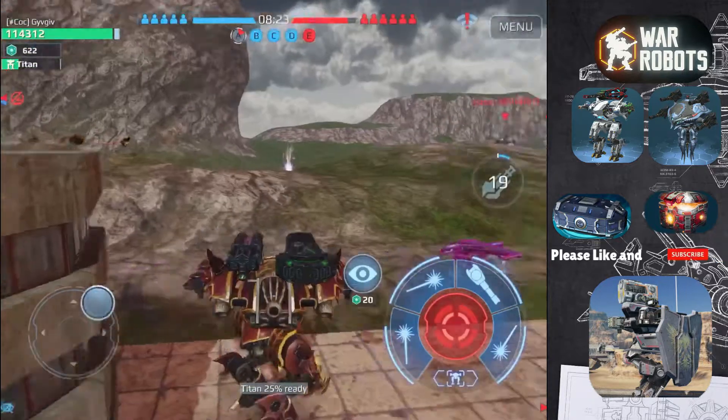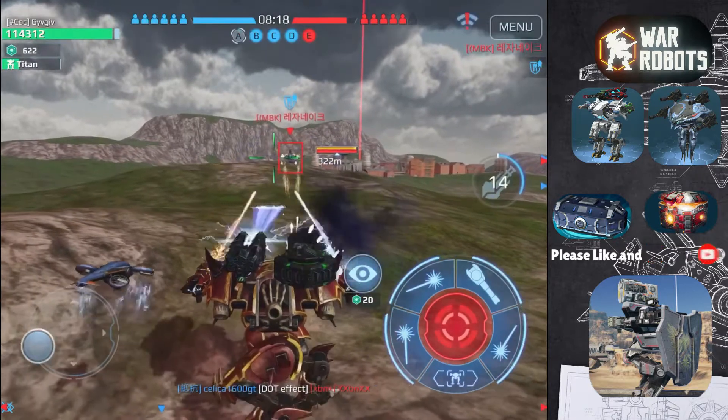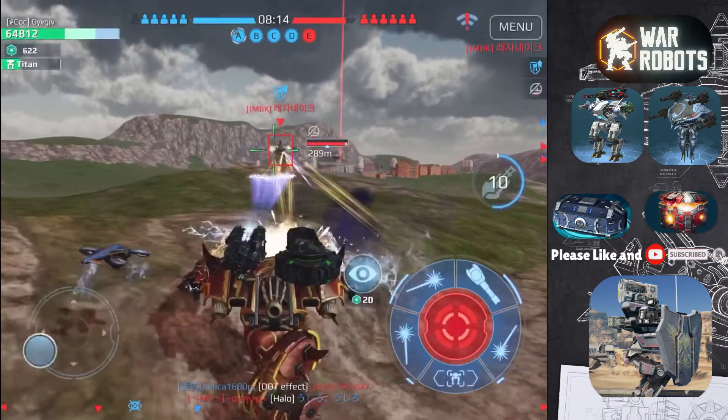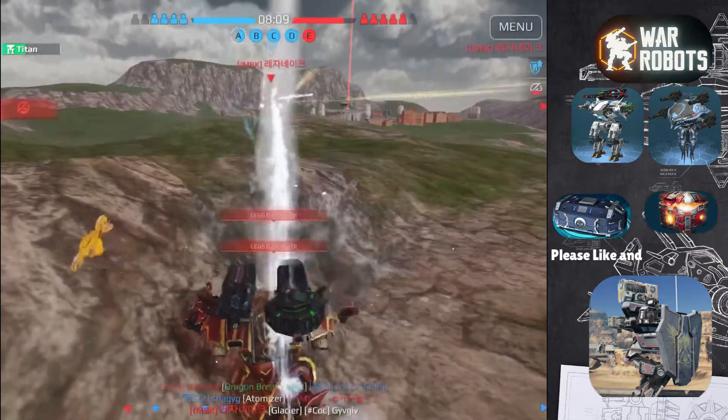I see a Fenya and go to attack it because it wasn't looking at me, but it probably wasn't the best idea because it has more health than me. I tried to use cover but it didn't really work — the Fenya was on higher ground so it still shot me, and then I died.